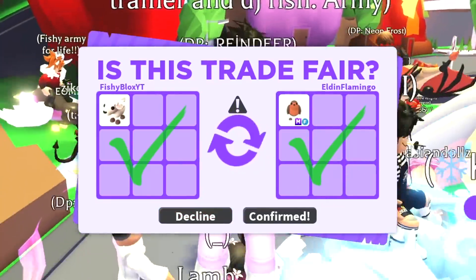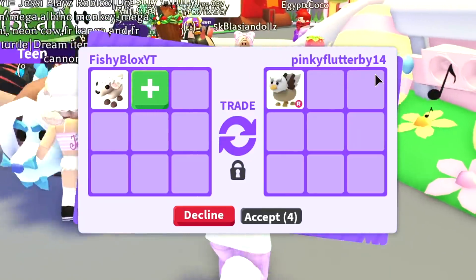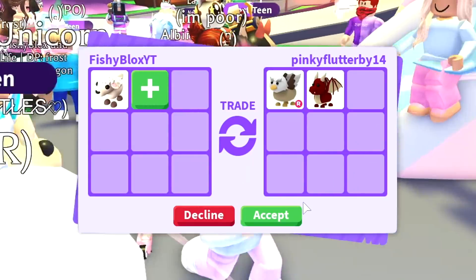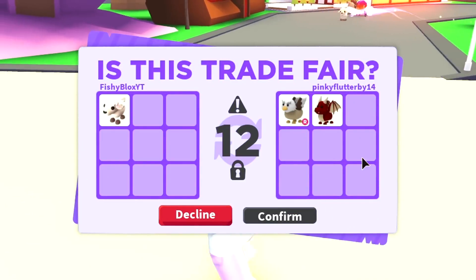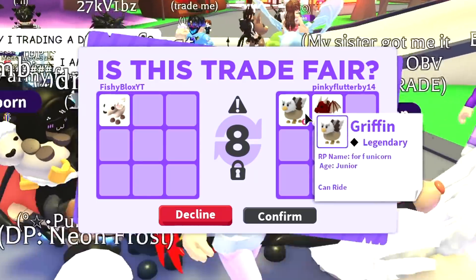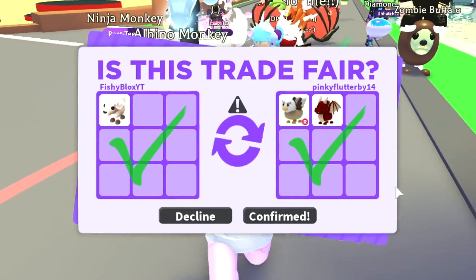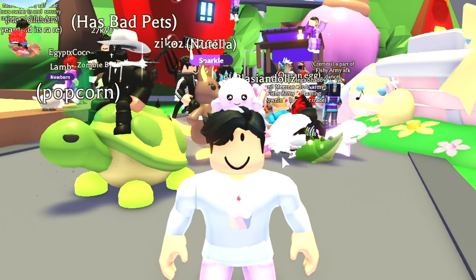We just got a mega neon robin for the lamp — biggest win so far! All right, we have the last lamp. Pinky Flutter has to offer — they're offering two legendary pets. I know they're both in game but I'm still gonna accept; it's two free legendary pets with ride. This is a dragon — I feel like it's gonna be a win anyway. There we go, we just traded for the griffin and the dragon! Let me know what you guys think was the biggest win from all these trades.